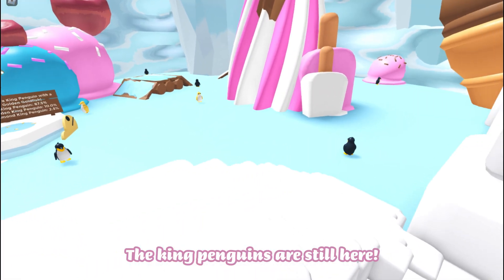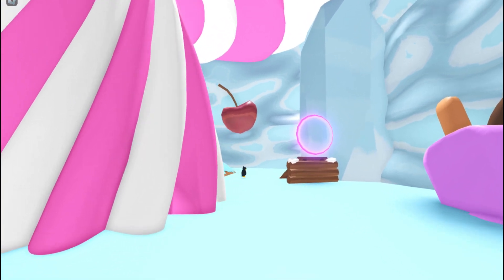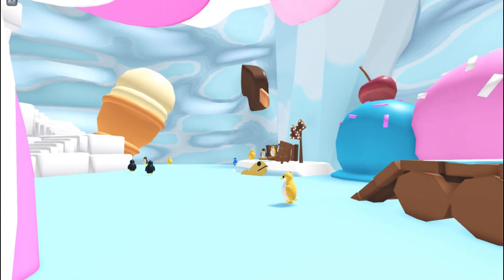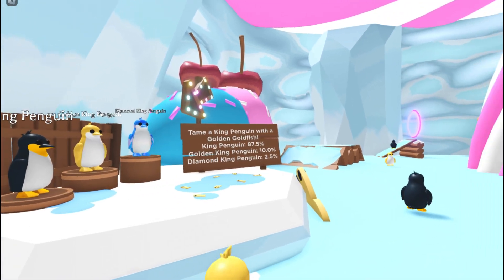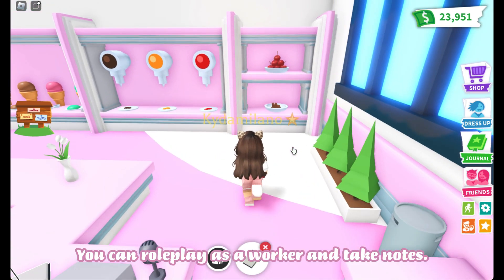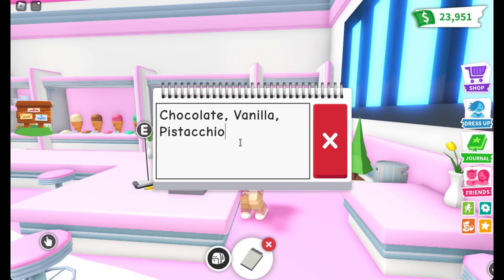The king penguins are still here — you can catch them with the golden fishes, but you need Robux to buy those. I don't know if people would still do this since they've been in game for a while. Most pets have a low value if they're in game for a long time. Now let's find out what we can do here — you can role play as a worker and take notes. There's chocolate, vanilla, and pistachio ice cream. I think I can make one.